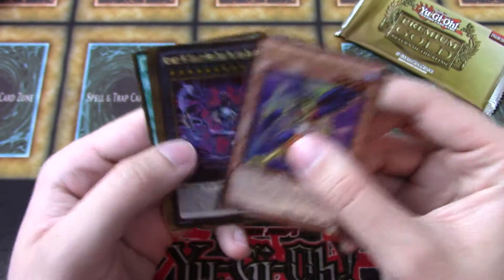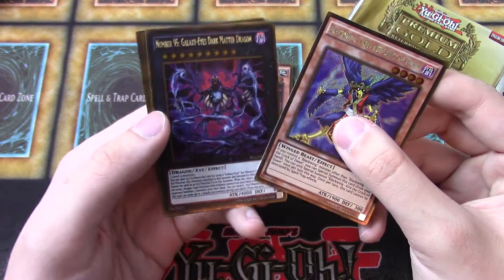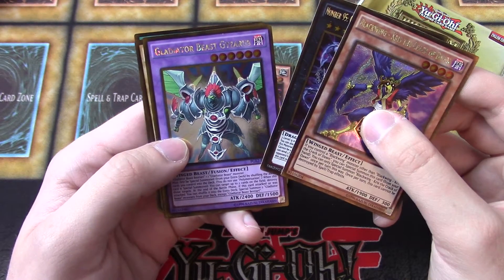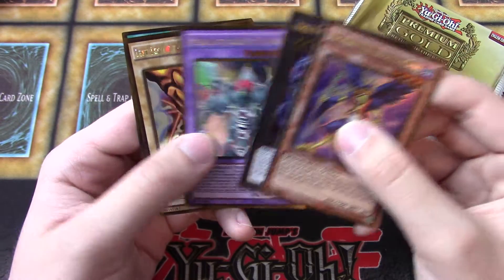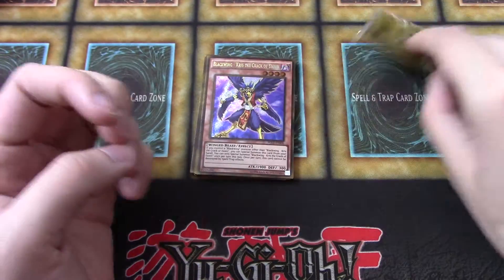Blackwing Cris the Crack of Dawn again. Oh cool, Number 95 Galaxy Eyes Dark Matter Dragon — this is getting some hype with the new Blue-Eyes cards coming out. Gladiator Beast Geysars, Left Leg of the Forbidden One, and Rekindling. Very cool.